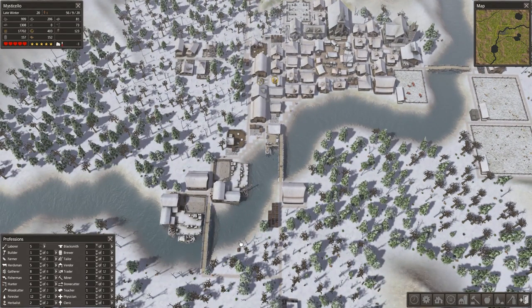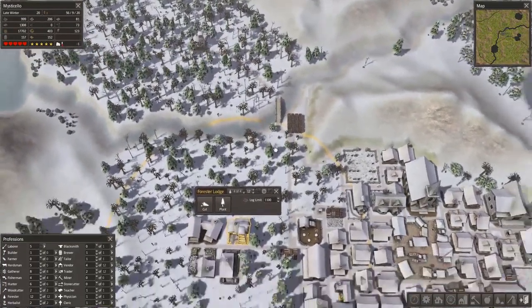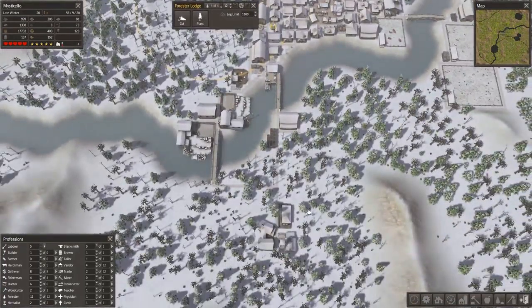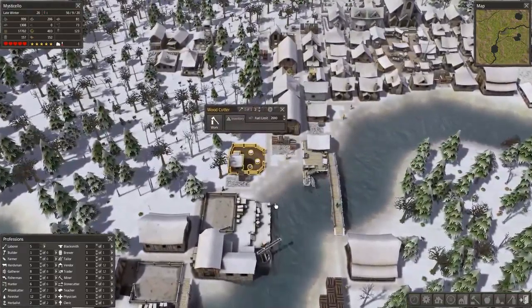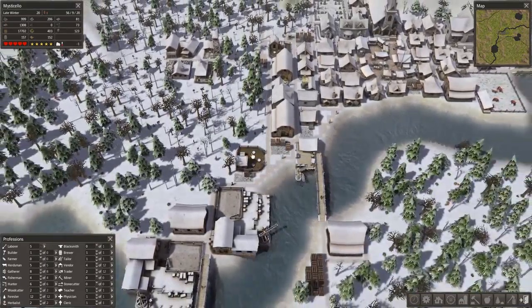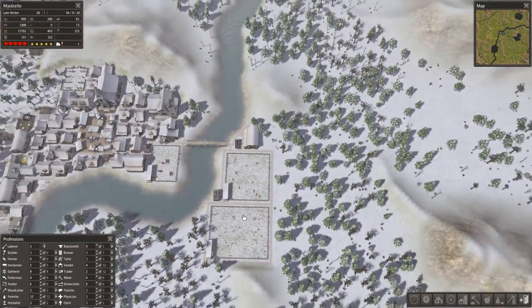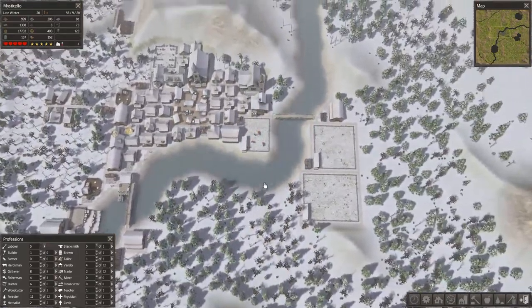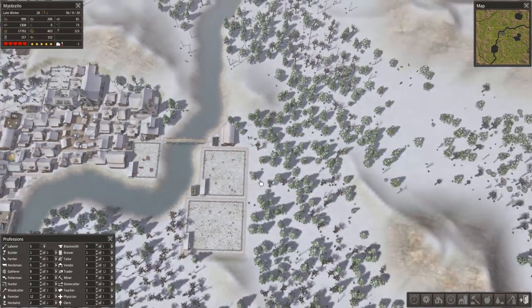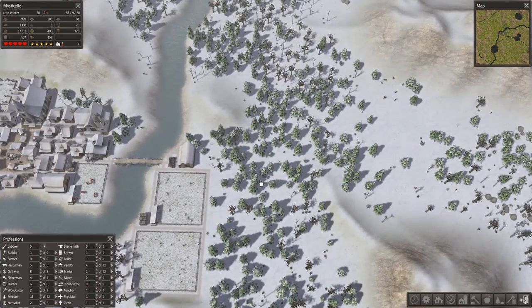You don't even necessarily need one trader. But we have gotten to the point where we have a Forester Lodge here and here and here — so three Forester Lodges. And I've gotten a second woodcutter mainly just for providing extra firewood to sell at the trader. You don't really need the second one at this point, and you could definitely expand. So now that we have our market, an interesting thing will happen. Let's go ahead and add another Forester Lodge to start to demonstrate that.